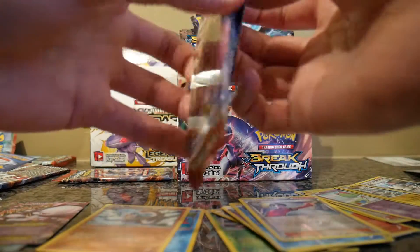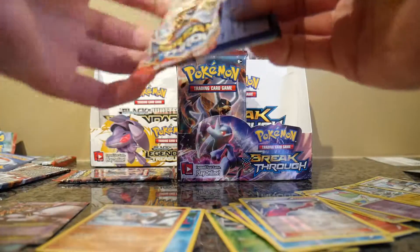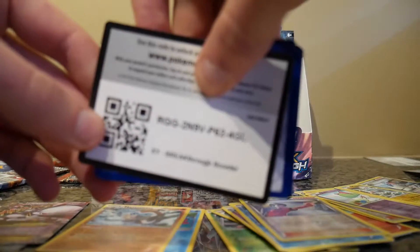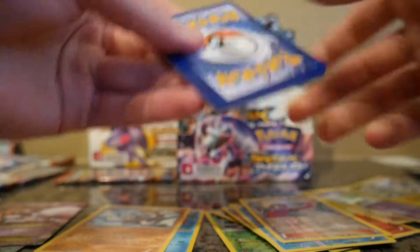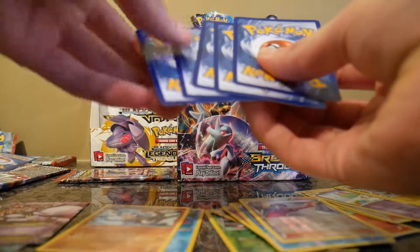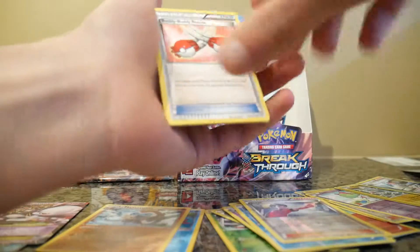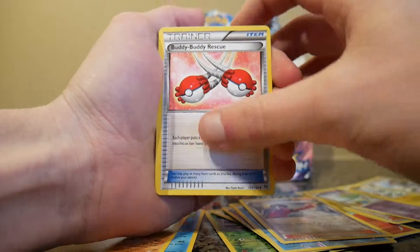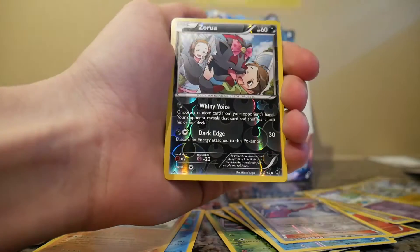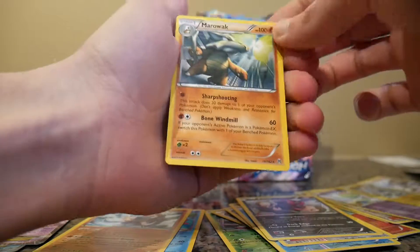Last two packs. Buddy Buddy Rescue, Starmie, Pinsir, Reverse Holo Zorua, and a Regular Rare Marowak.